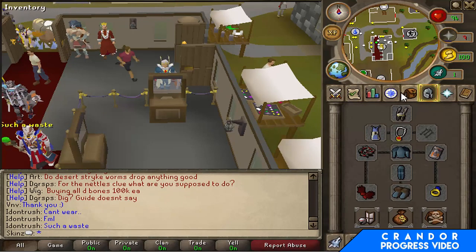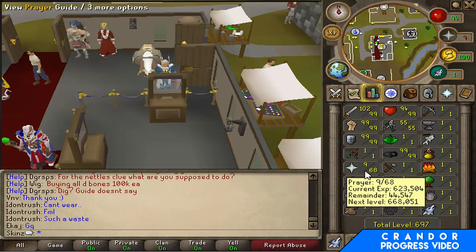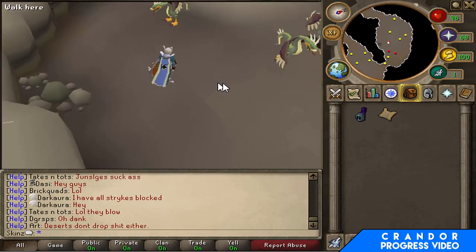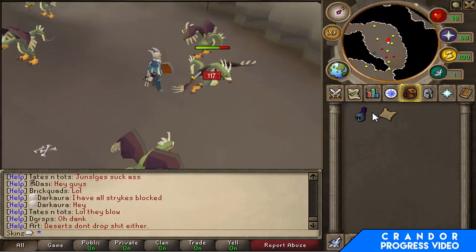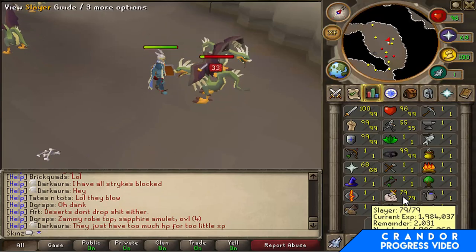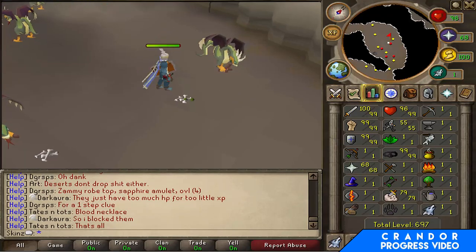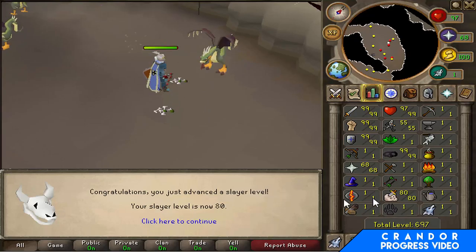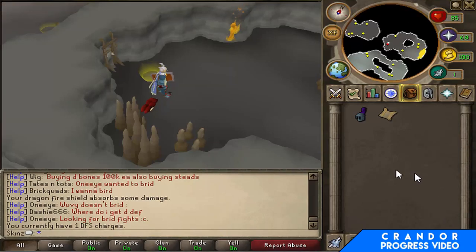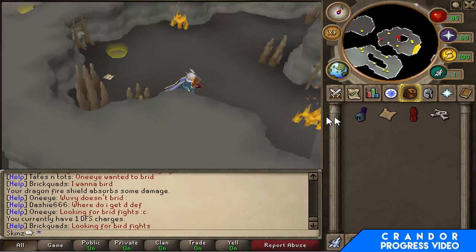I'll probably go get 80 Slayer — not far off — and maybe 70 Prayer as well. Ooh, a clue scroll! I haven't got one of those just yet, that'll be interesting. I think I'm about to hit 80 Slayer — 2k XP off — and there it is, 80 Slayer! Nice, just got a pair of Dragon platelegs as well, won't complain.